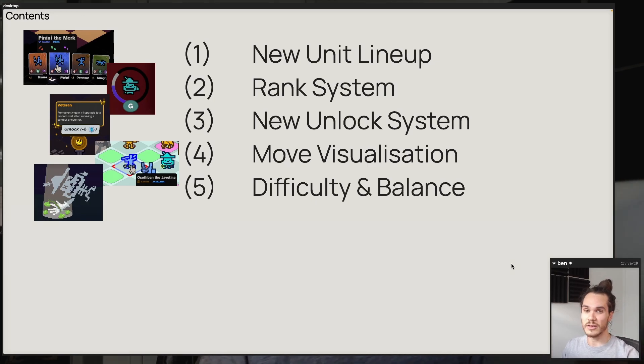So, what are we going to cover today? It doesn't look like that much stuff, but I have a lot to say about all these items because they're kind of interwoven with one another. New unit lineup, rank system, unlock system, move visualization, and difficulty and balance. This is all kind of linked together.